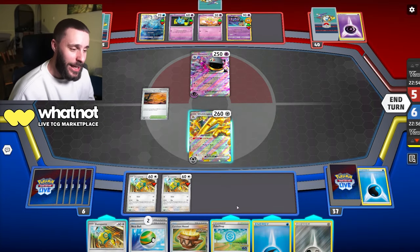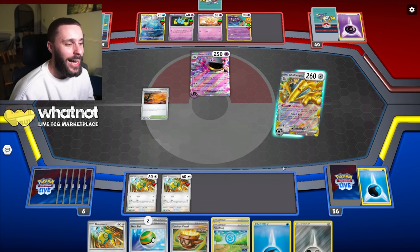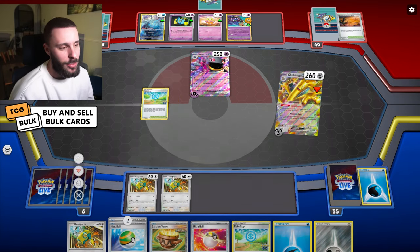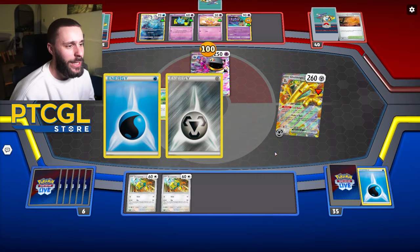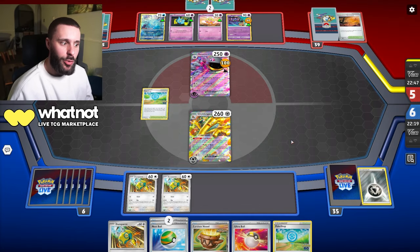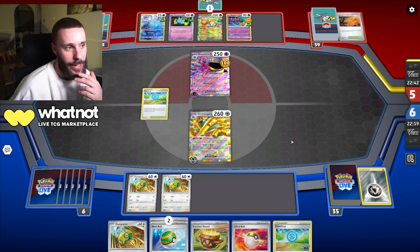Unfortunately we cannot use this Earthen Vessel because we are under item lock. That's a bad thing for us. But I do have Pokestop - I could maybe use that at some point. I'm not going to use it now because I was going to find an item card and I can't even play them. Just coming in here and doing damage is quite nice. The Poltergeist won't KO me right now - oh wait, this counts as a trainer, so the Poltergeist will KO me. But if they Poltergeist it turns on my item cards and I can just play again.